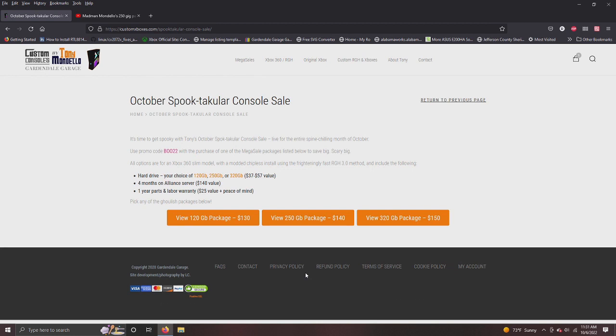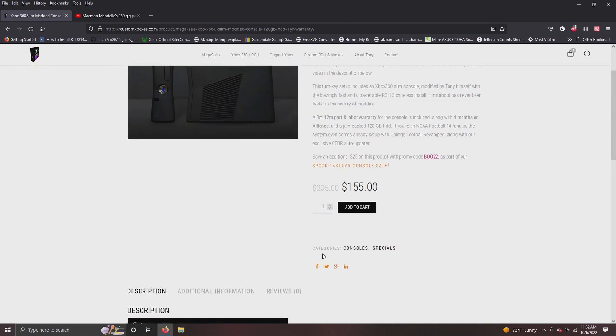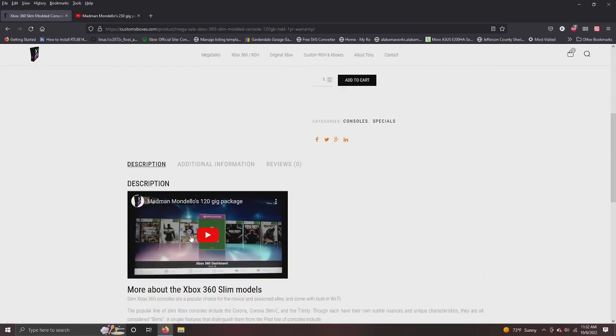The 120 gig package is $130, normally $155 — and a year ago it was $205. The coupon code BOOT22 is automatically applied, so all you do is add to cart. Before you do that, come down and check out the YouTube description on our mega sales page. When you pick a package, you can look in the description and see exactly what is on there — it's all self-explanatory.